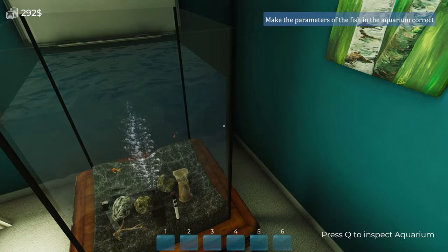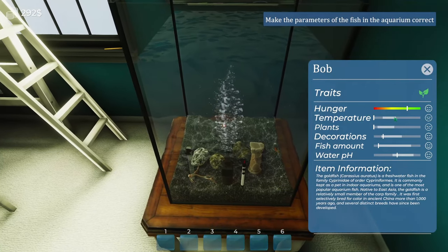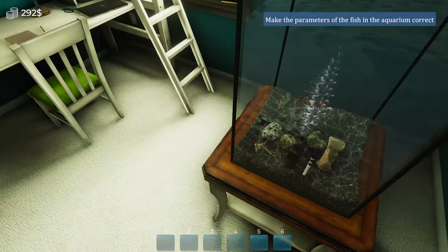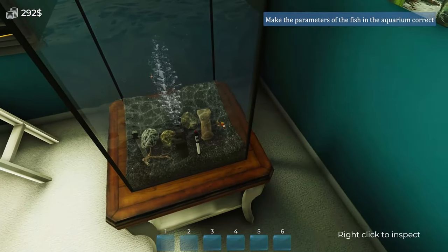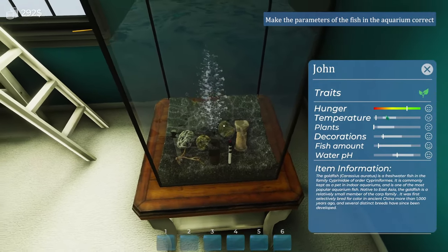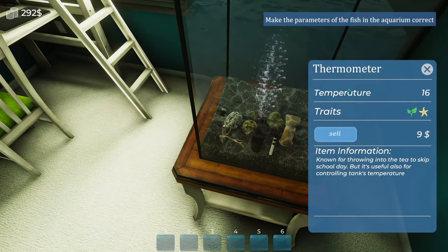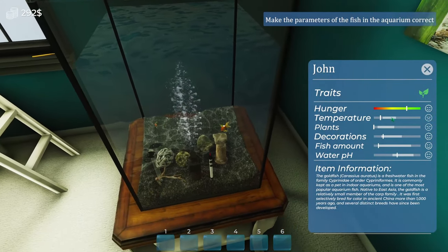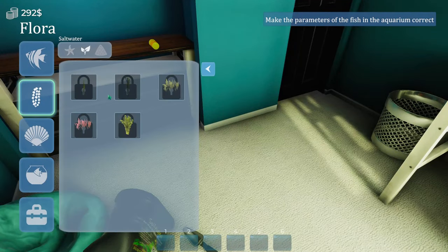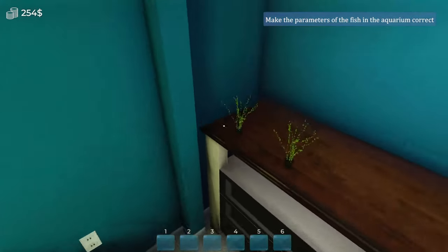We need to make sure the parameters of the fish in the aquarium are correct. Once it's warmer, more plants - let's set it to 22 degrees. It's still warming up. They want more plants, so let's give them some seaweed and whatever other plants we can find. Nice fish tank plants - there we go.